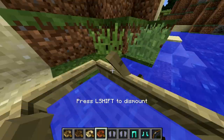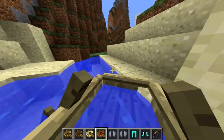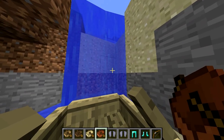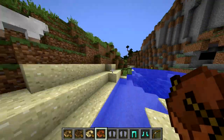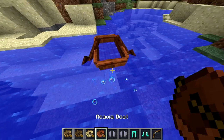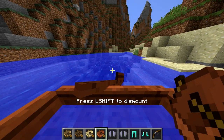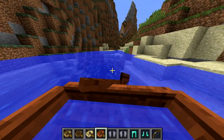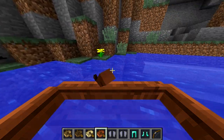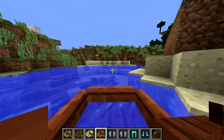Let's see if we can actually row. If you hold A or D, that's going to be your paddles — that's how you move along. If I hold just D I'm going to turn to the right, and if I hold A I'm going to go to the left. So you can actually control each paddle independently, which I think is really cool. You can go really fast too.